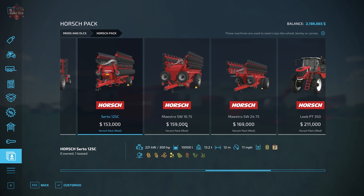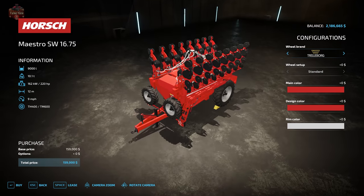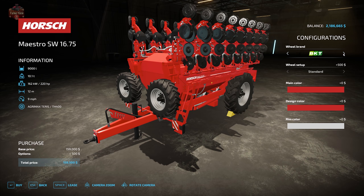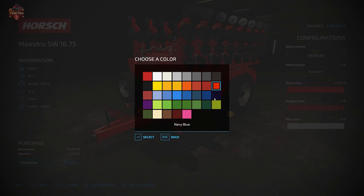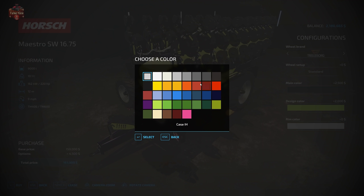We have a pair of planters. The Horsch Mestero SW1675 is $159,000 and will plant corn, sunflower, soybeans, sugar beet, and cotton. It holds seed and fertilizer, has a 9 miles per hour operating speed, a 12-meter working width, weighs 10.1 tons, holds 9,000 liters of seed, and requires 220 horsepower. Configuration includes Trelleberg, BKT, Continental, Michelin, Midas, and Vertistine tires, plus main color, design color, and rim color.